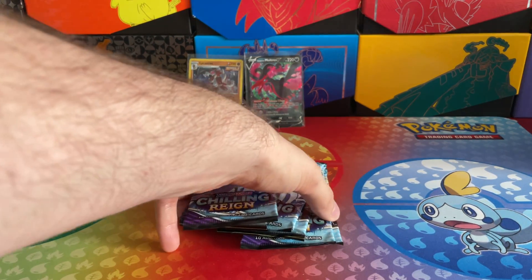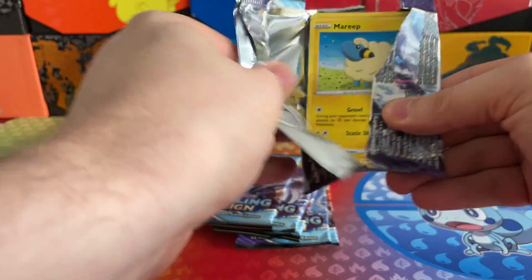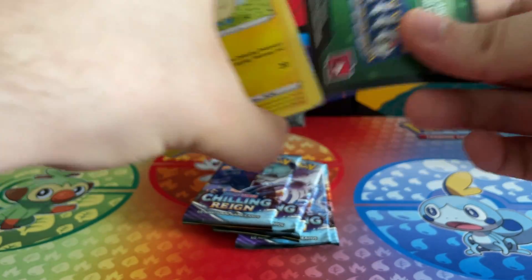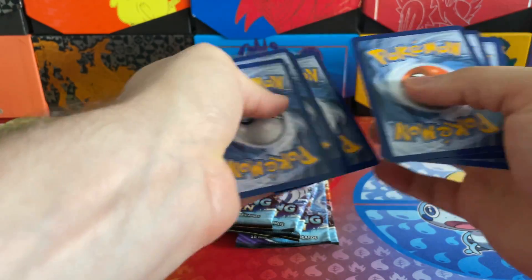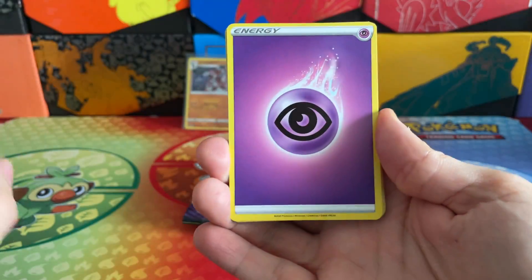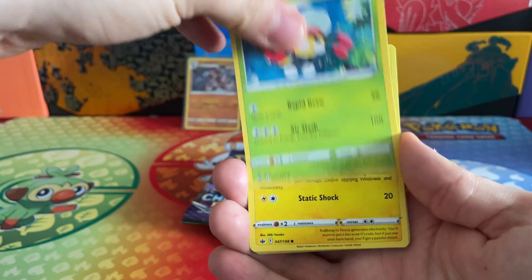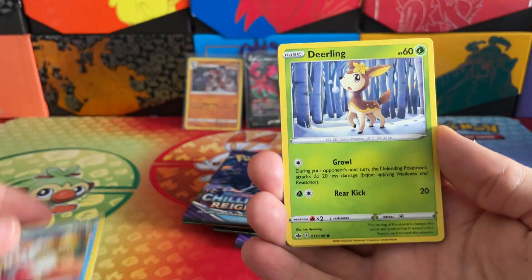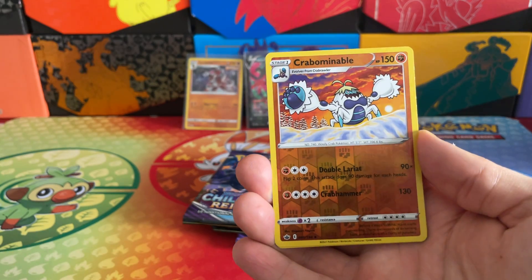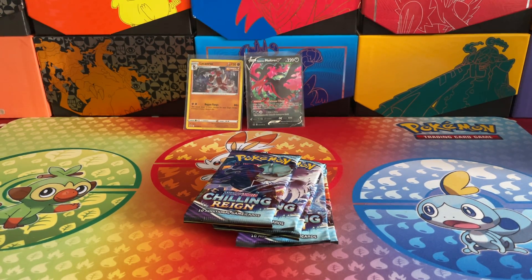We have six packs remaining. I'm sure we can find something very rare within one of these remaining six packs - I'm hoping for at least a VMAX. That would be a really nice card to pull, maybe one of the new riders - either Shadow Rider VMAX or the Ice Rider VMAX would be incredible. Of course the Full Arts would also be epic. So, Abomasnow as our non-holo rare for that pack - not a problem.